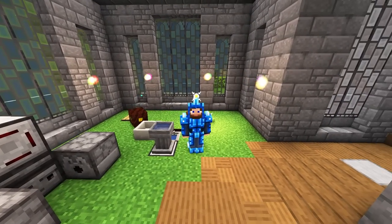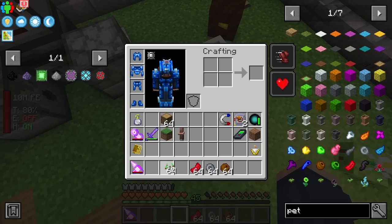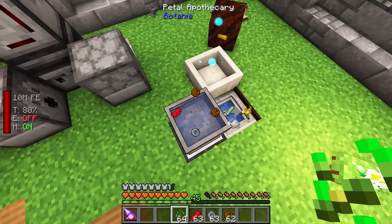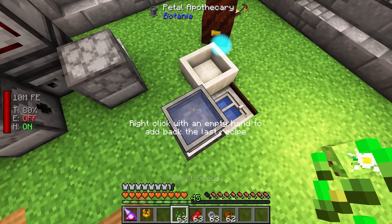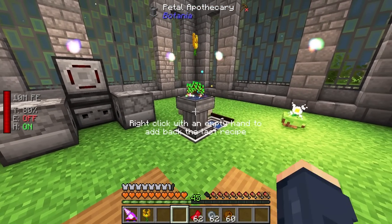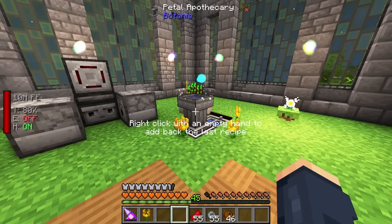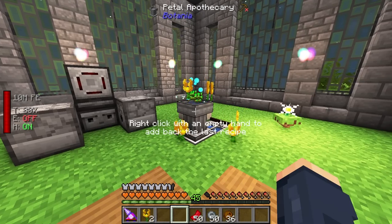To really get jump-started, we can go ahead and toss in the ingredients. Two brown, a light gray, and a red will make an Endoflame whenever we give it a seed. As you can see it filled back up - now we can just dump seeds on top and click with the right hand to fill this in. Every time that fills in it's going to allow us to keep putting the recipe in over and over again. We can produce a lot of Endoflames this way, which is super handy because we're going to need a lot for our basic automation.